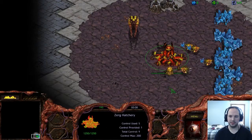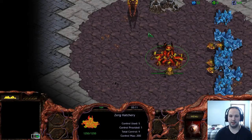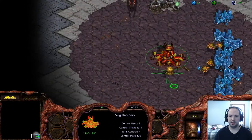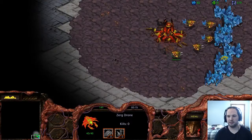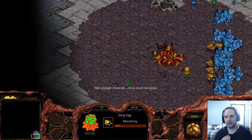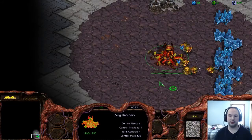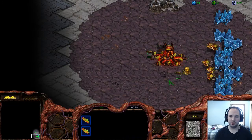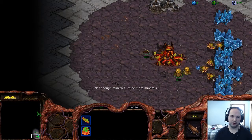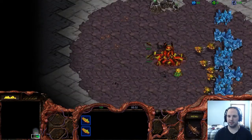Our first Overlord is going to scout in the direction of the closest natural. That is very important. Our first Overlord wants to be able to get to the natural as soon as possible and get some information, as well as just kind of set up outside that natural. Usually there's some sort of place where they can hang out, chill out, and get some scouting information. On Circuit Breaker, which is the map we're on, it's always going to be in this vertical position. It varies from map to map depending on where the closest natural is.